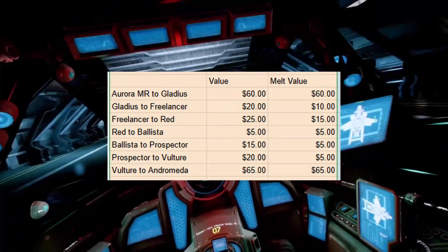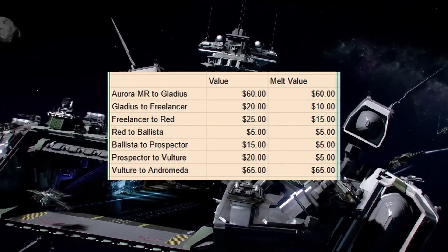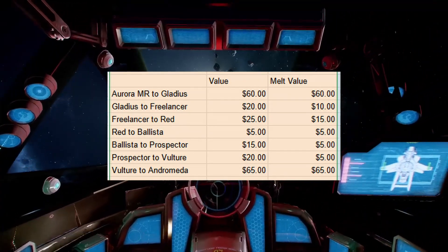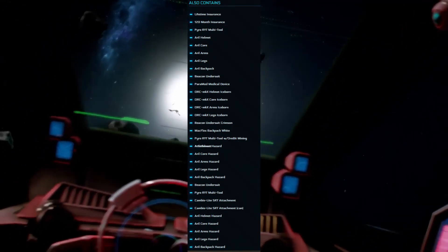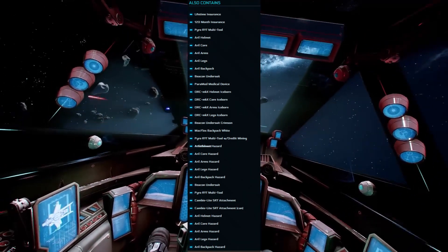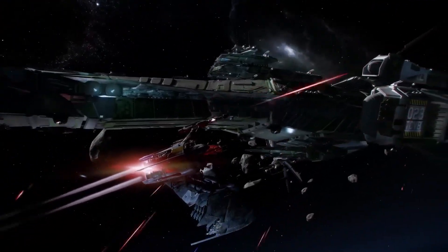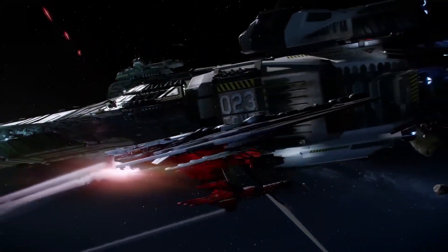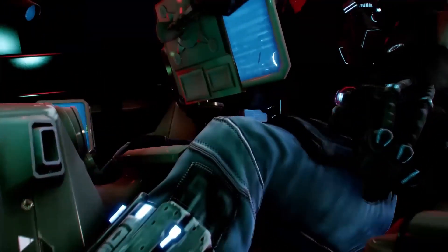Overall, if you look at the total, your melt value — the amount of money you've put into the ship compared to the value of the ship — you'll see it's saved a total of $45. I'm going to show you an example of one of my ships where I've utilized all these CCUs and show you how the armor has stacked. As you can see, there's orc armor, a backpack, pyro multi-tools, hazard armor — all of this is listed because it's from each and every one of those CCUs, and they stacked. So these are all available to me in the game right now.